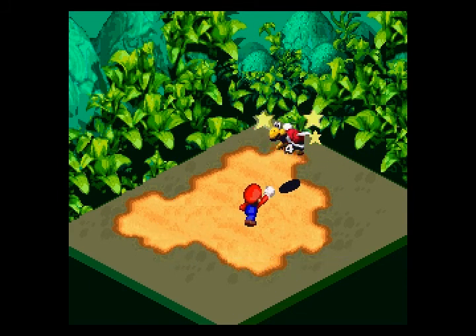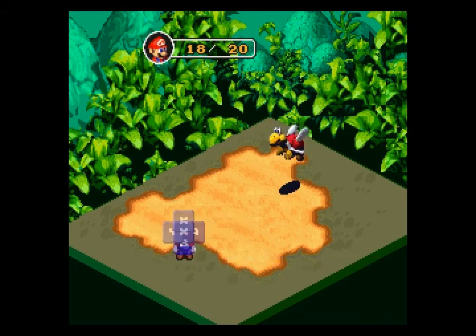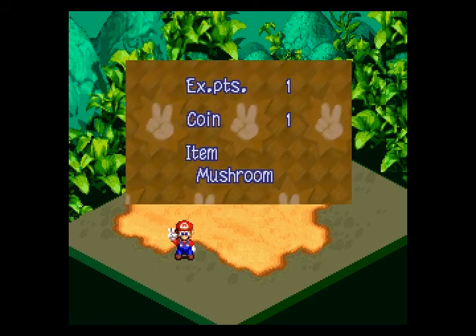This is our Sky Troopa, another of our enemies. He has a very high defense, which makes sense because he has that big shell. He has ten hit points or less — I'm not quite sure how many — but he drops a mushroom for us, which is wonderful. And he also starts giving us coins.